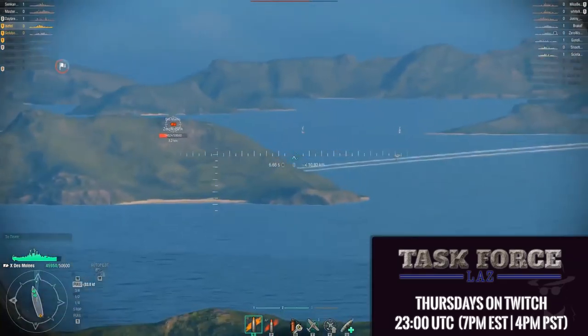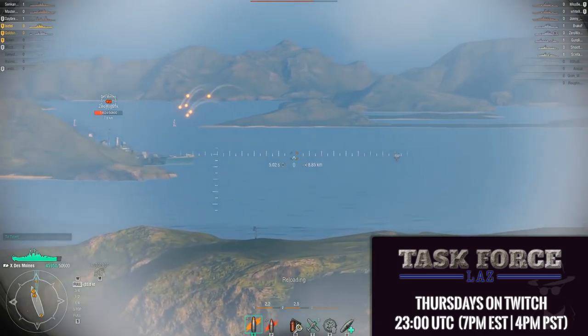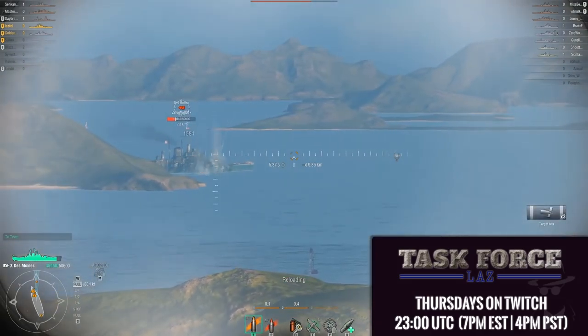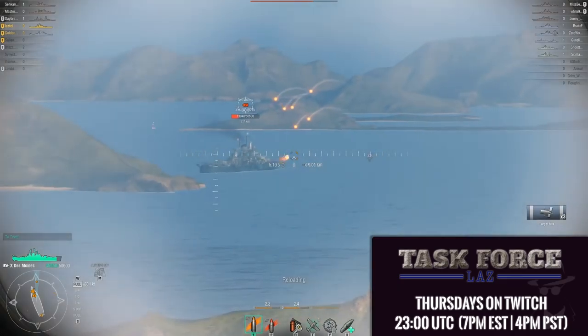HE shells upon detonation, apart from causing fires, have the capability to disable or destroy parts of the ship, including main turrets, secondary turrets, anti-aircraft armament, and ship compartments such as the engine room or the ammunition magazine on lightly armored ships.